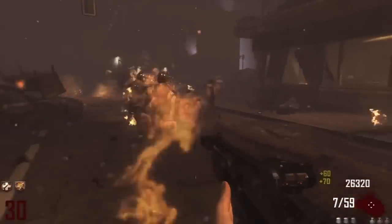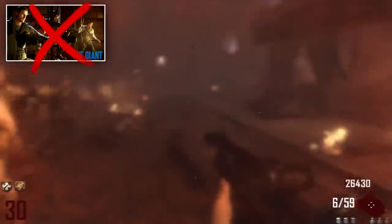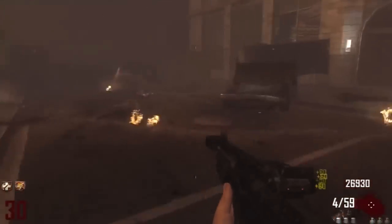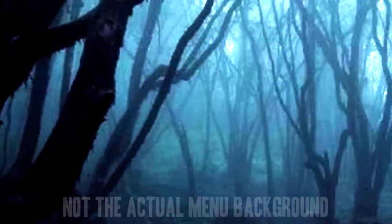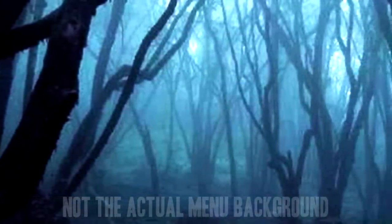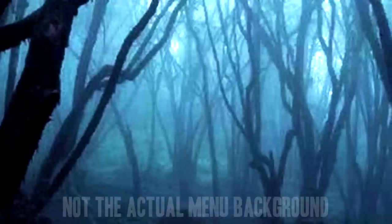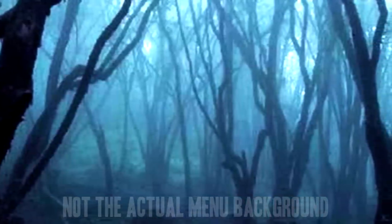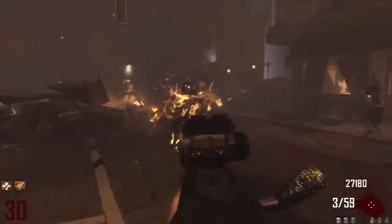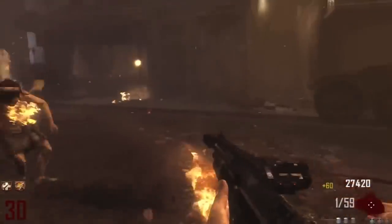Basically, the cool thing we see in this unclear, kind of blurry menu screen is the background. It shows a setting that is totally not The Giant, totally not Shadows of Evil — the two maps we already know are in Black Ops 3 Zombies. It shows a dark, snowy forest with dead trees and a blue glow, similar to the image you're seeing on screen now. So this is definitely not a Chicago city, definitely not a German factory. It seems like this is actually a brand new Zombies map in Black Ops 3.